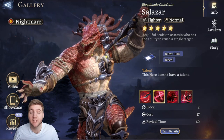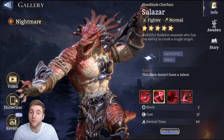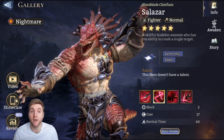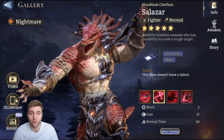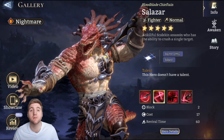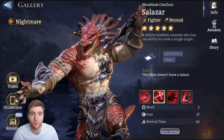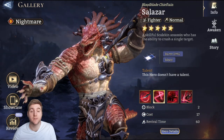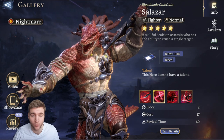Salazar, a legendary fighter for the Nightmare faction. If you've come to this video because you're fairly new to the game and you've just pulled him, congratulations because he is absolutely incredible — arguably one of the best heroes in the entire game and definitely one of the best fighters. Salazar is a single target nuker; that is his specialism, though he is capable of so much more as well.